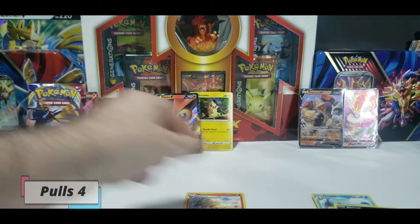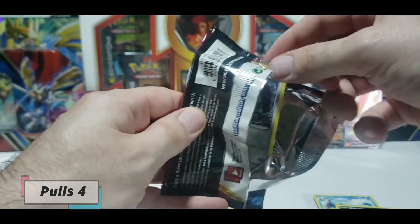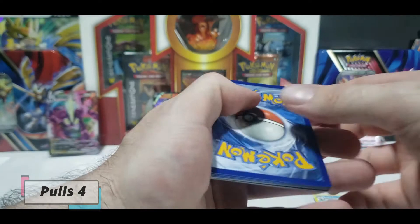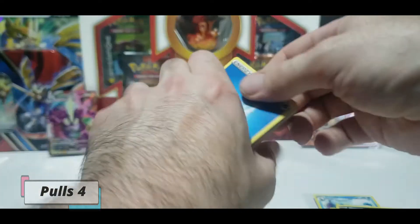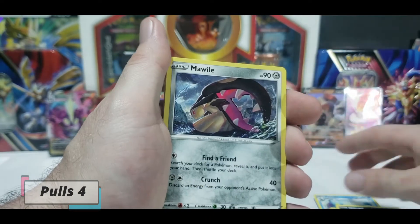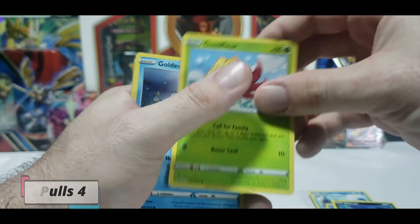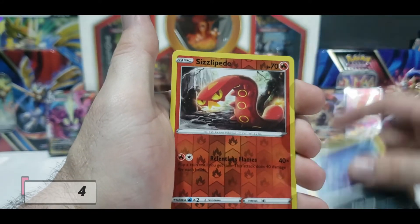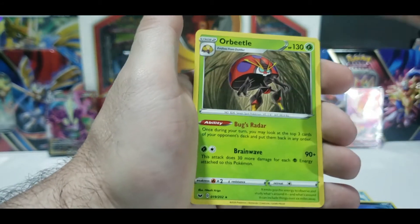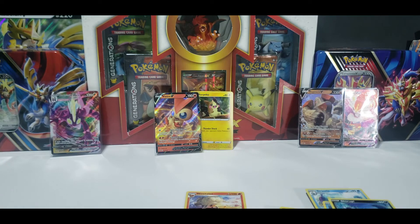Time to see if this Zacian pack has the goods. Do you guys think there's a gold card hiding in one of these? Out of three, wouldn't that be amazing? Water Energy to start, Hitmonlee, Rare Candy, Lucky Egg, Mawile, Gossifleur, Goldeen, Diglett, Scorpi, Sizzlipede - I swear I will get it down - or Orbeetle as our final card. Thank you guys for sticking around for the bonus footage.